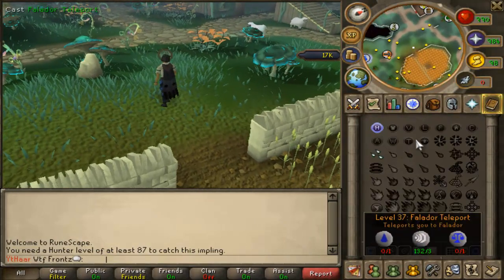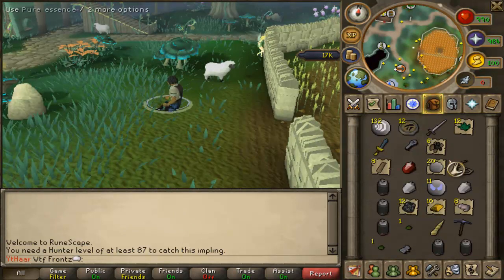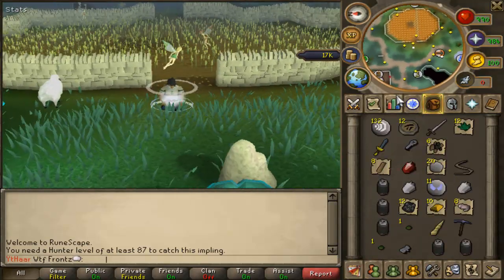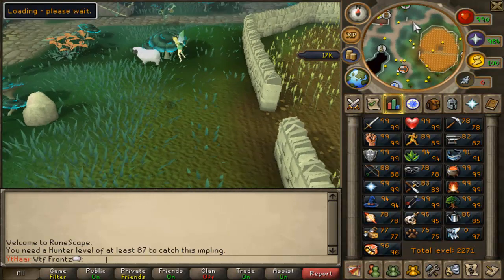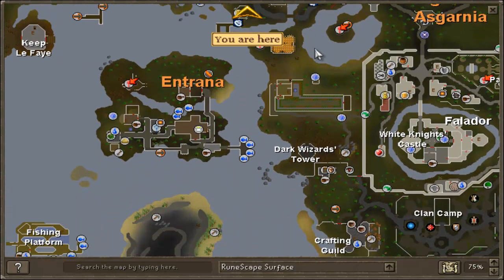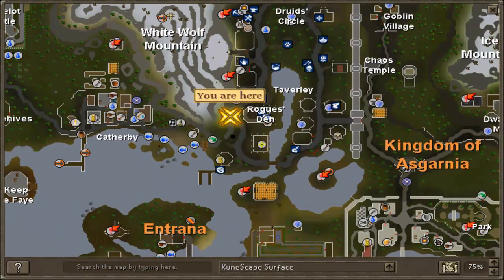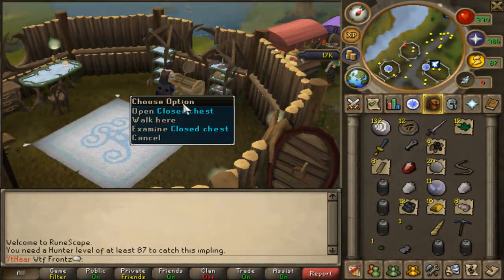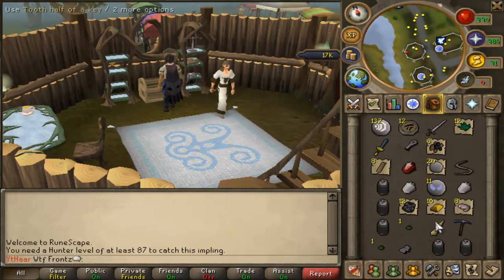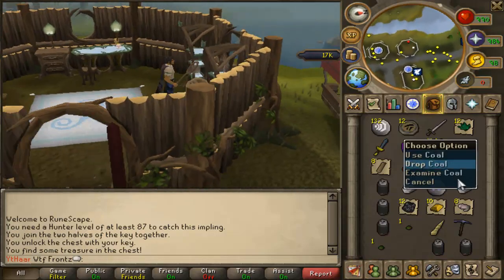I'm gonna go to Taverley and fix the crystal key so I can get a dragonstone and be able to make an amulet of glory. I'm gonna check the world map since I don't know exactly where the chest is. I finally found the chest so now I'm just gonna fix this crystal key and use it. I got one uncut dragonstone and some coal.